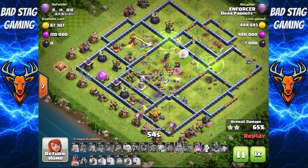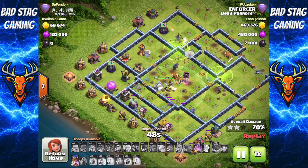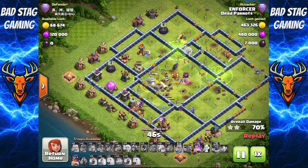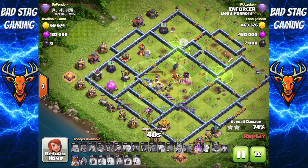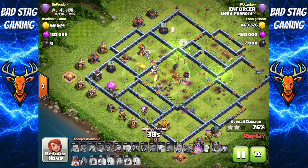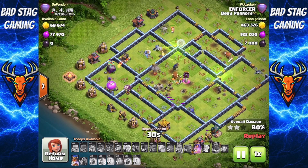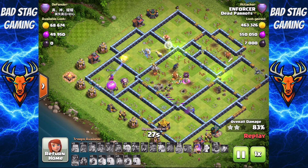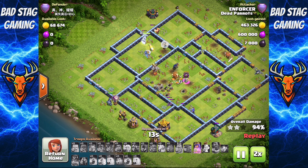The king doesn't quite make it to that single inferno over at 10 o'clock, so that's left standing. But I still have a few troops walking around — coco loons that I didn't get a chance to drop have come down and helped out a little, moving around taking out a few defenses. The Queen in the core is doing an absolutely fantastic job — she's found that jump spell, working away around to take out that single inferno, and she's got basically no health left but saves her ability, which is absolutely brilliant. There's still a super giant left up to help the Queen out, but the base is completely trashed — all the defenses around that core compartment got destroyed nice and early.